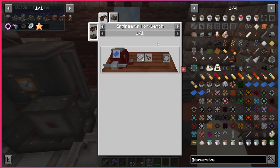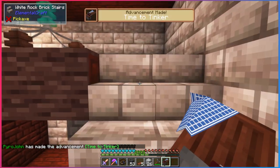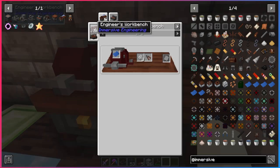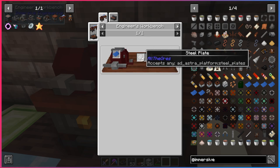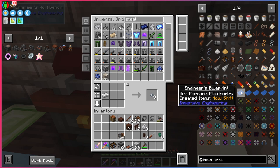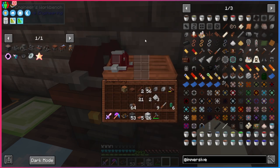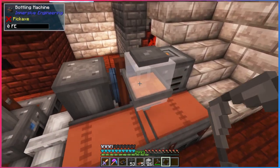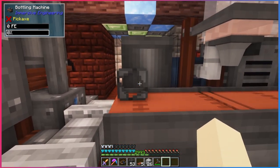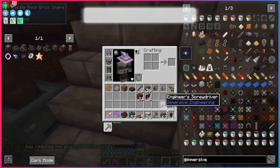The engineer's workbench is not hard to make — just some treated wood and an engineer's crafting table. In order to make the metal press mold plate we need the engineer's workbench, an engineer's blueprint, some wire cutters, and three steel plates. To make the metal press molds blueprint you need blue dye, paper, and an iron plate. Put the steel plates and wire cutters in the workbench and get a metal press mold plate. Put the resin in, give it power, and get yourself some duraplast sheets.